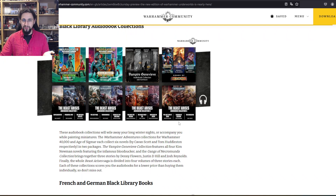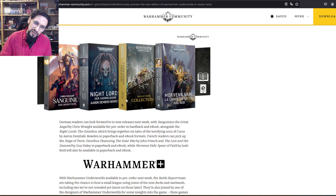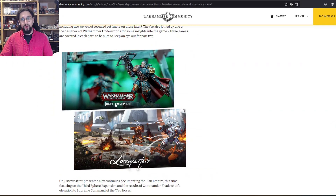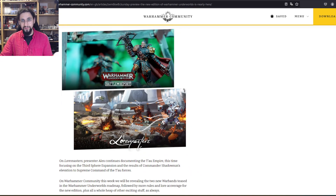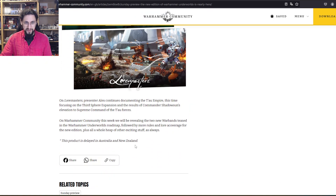It totally depends on what you're looking for — if it's just fun, go for it. Beast Arises just didn't catch me personally. French and German Black Library books: Sanguinius in German, Night Lords in German. Siege of Terror Collection — solar wars by John French, though it's not entirely clear which language. Warhammer Underworlds battle report — okay, fine. Lore-master Tau: Tau Empire Third Sphere Expansion, results of Commander Shadowsun's elevation to Supreme Commander of the Tau forces — nice.